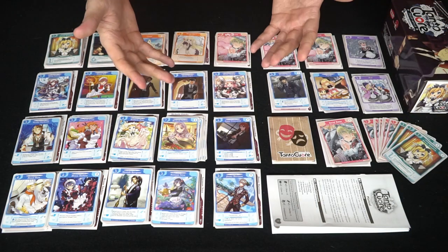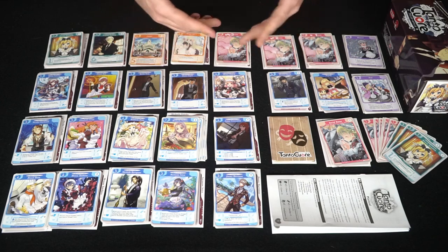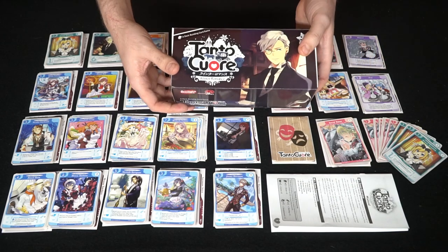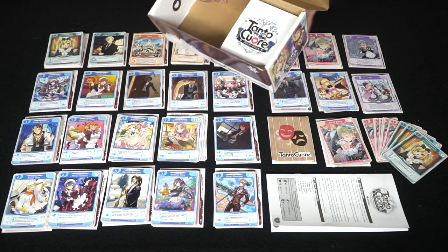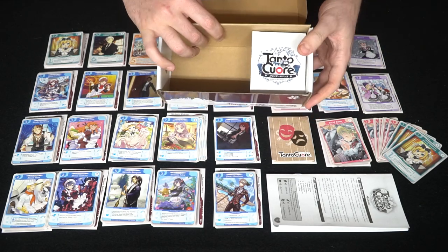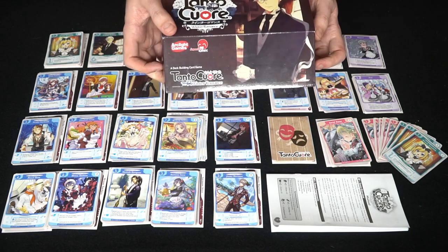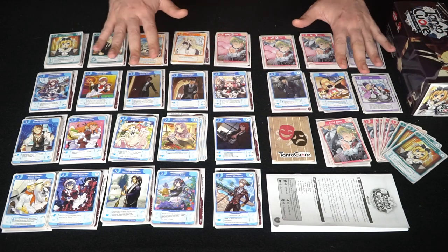So here we have Tantokure Winter Romance and everything included. What's really nice about this game, first and foremost, is it gives you a full manual explaining how to play, and it's explained pretty well in my opinion. It also includes this little piece you can add to the box, providing extra space for additional expansions and keeping everything nice and tight. I really appreciated that, so I wanted to give the box a quick shout out.